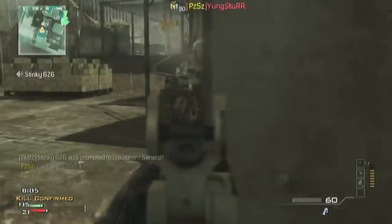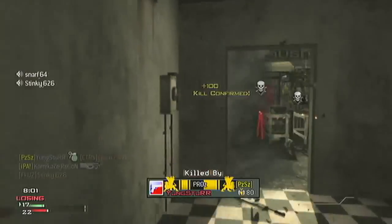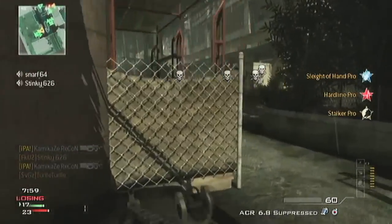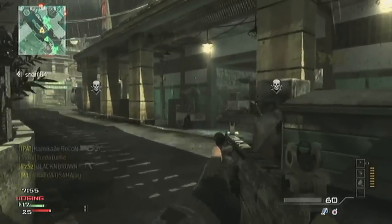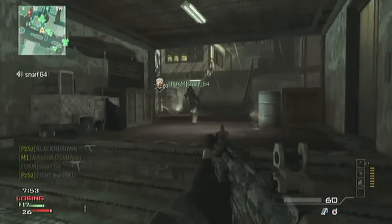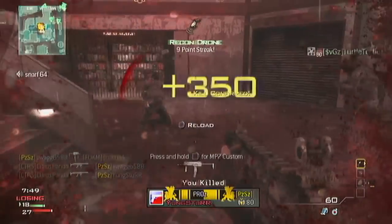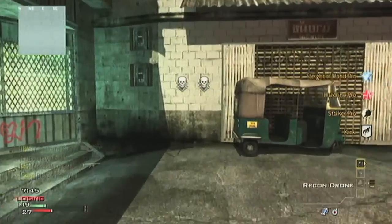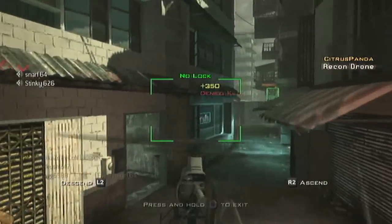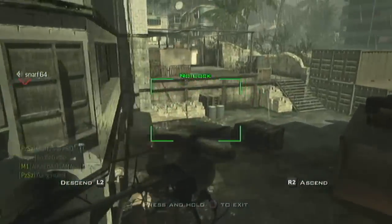The ballistic vests give 200 XP per vest, which is quite a lot on its own. But you also get 50 XP for every single vest that teammates pick up. Put it in the spawn area and if your whole team of eight people takes a vest, that's 400 extra XP plus the 200, giving you 600 XP right there. And if they die, respawn, and take it again, you keep earning more.